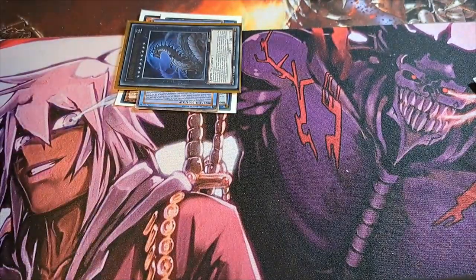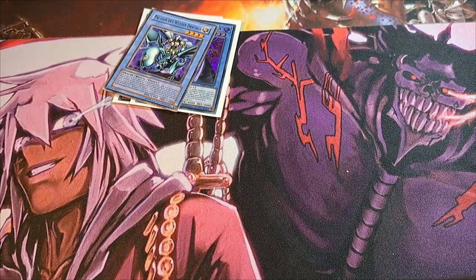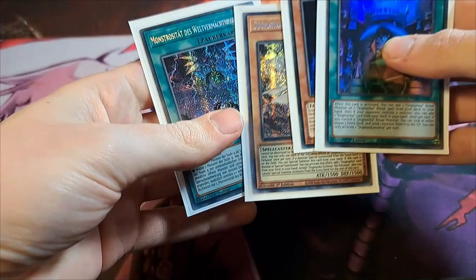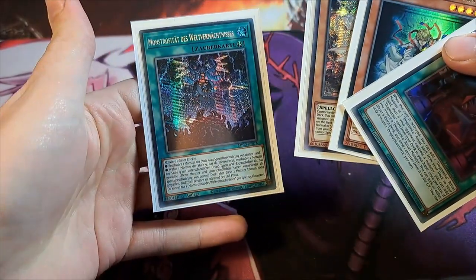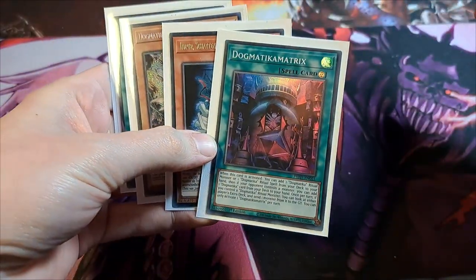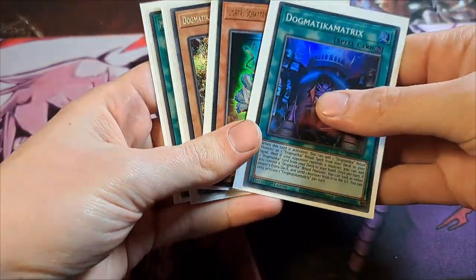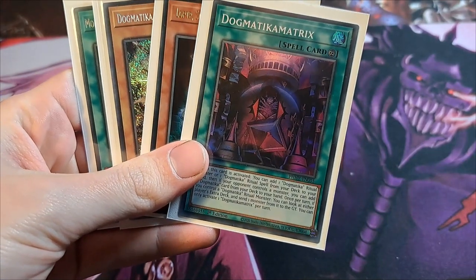And then the God Hand. Yes, we have an absolute God Hand in this deck — which would be a four-card combo, so not too easy to get. But all of these cards are run three times in the deck. The God Hand is: one Dogmatica Matrix, one Loptel, one Dogmatica Ecclesia, and one World Legacy Monstrosity.